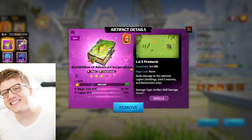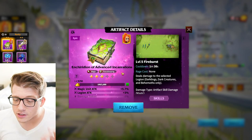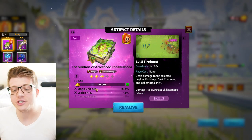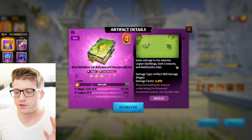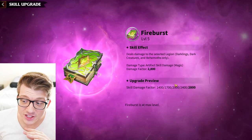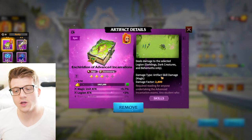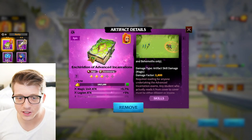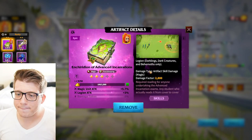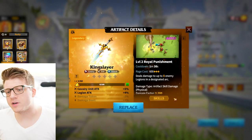Finally for mages, the Enteridian of Advanced Incantations — I call it the Epic Book — is exclusively for PvE content. It gives magic and legion attack, deals single-target damage only for darklings, dark creatures, and behemoths, but it's 2,800 damage factor which is insane for single-target. If you're bringing mages to a behemoth raid, this is the way to go unless you have Phoenix Eye. It's super easy to get at the very beginning of the game — very free-to-play friendly.